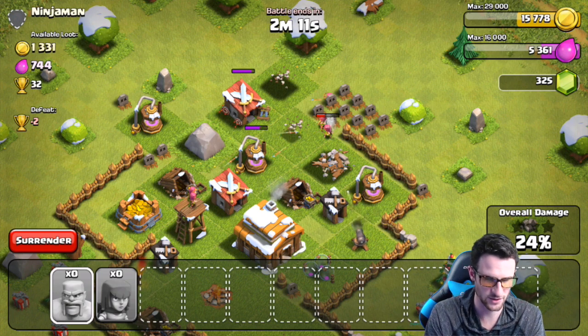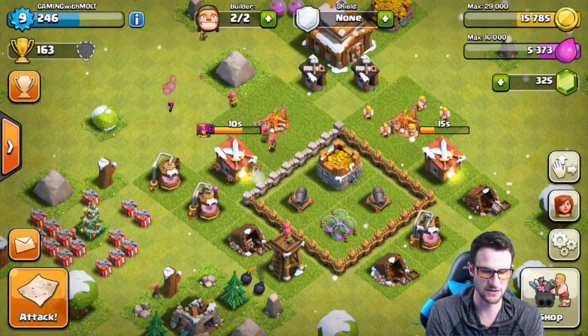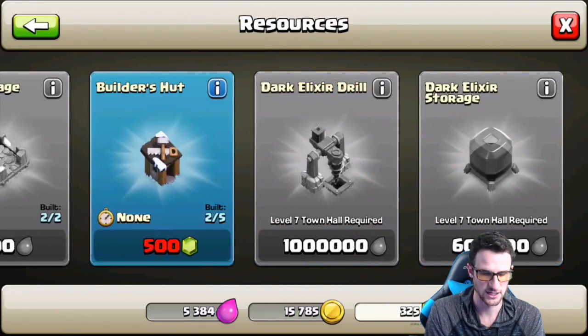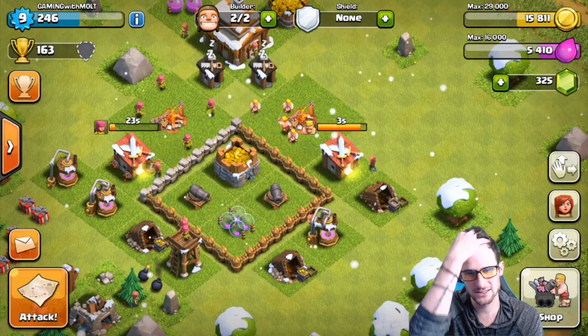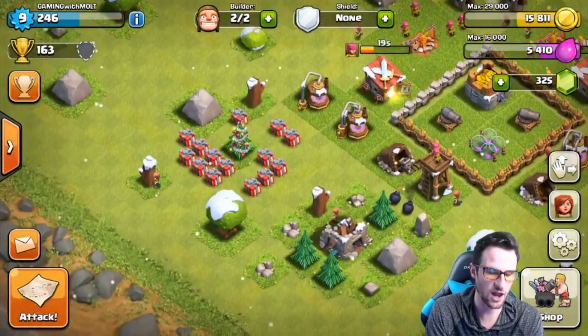That was a bad raid — that was stupid. But we do have enough gold to upgrade some stuff. We are going to be going after these achievements hard because I need to get to 500 gems so I can get that third builder's hut, and then we'll need 1,000 after that. I'm going to need gem boxes — I'm going to need everything.